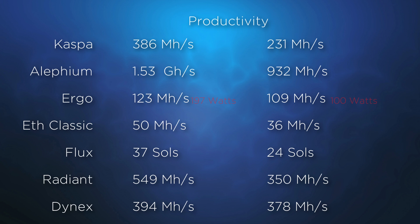If you want to support Dynex, this might be the one project that you could point the card to right now. We see a lower than usual power consumption and very little difference in performance when comparing the 180 or 90 watt power settings. Ergo also stands out, with only a small reduction in performance but a large difference in power consumption. If you are not concerned about power usage, then Alephium is probably the most exciting consideration.